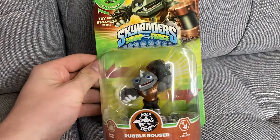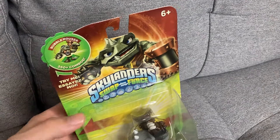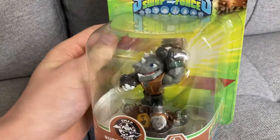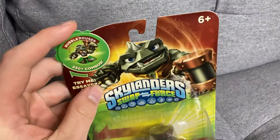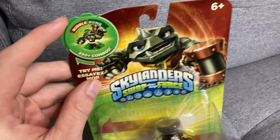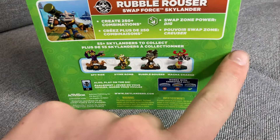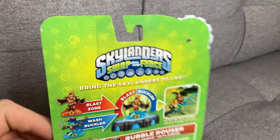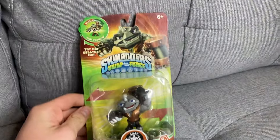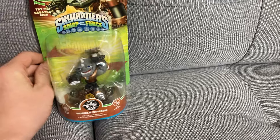Up first we have an amazing one here, Rubble Rouser. I know a few people aren't fans of Rubble Rouser, but I think he is pretty cool — very unique design. Earth did very well for the Swap Force there. I love this detail on the Swap Force boxes, being able to make the combinations up there. Our box is in very nice condition — minor dinks here, but that's alright. The front has no warping at all and is in just amazing condition. Cannot go wrong with Rubble Rouser.